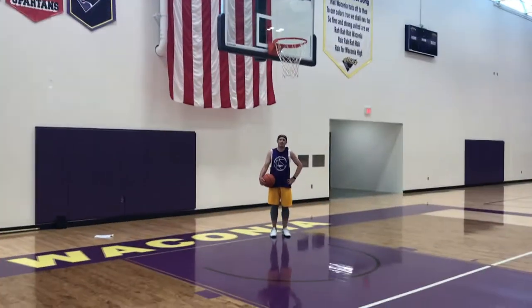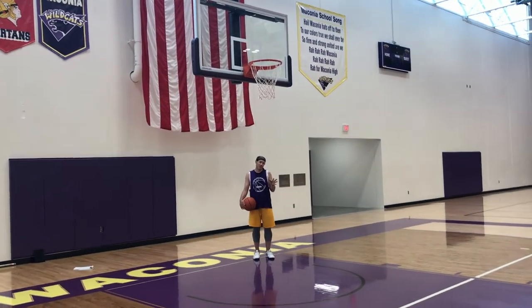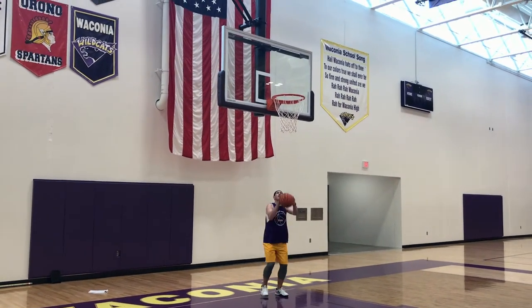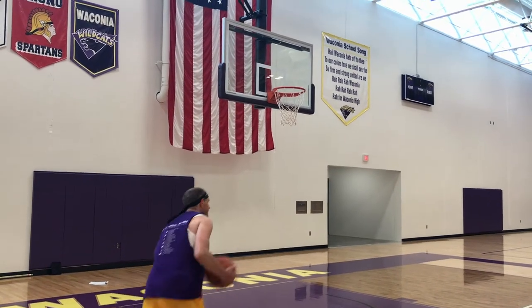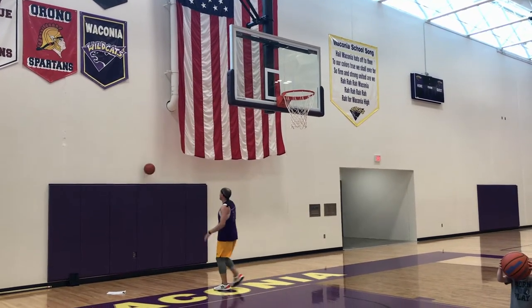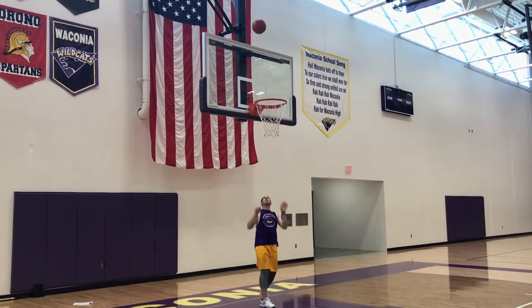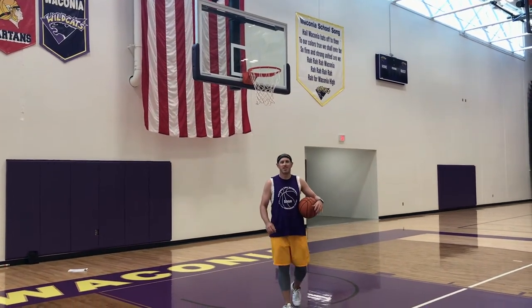One time in sixth grade I made this shot — you shouldn't have counted it — but it's a good horse finishing move: over the backboard and swish. It's a good way to work on your arc on your shot, just flinging it up there with the wrist. You've got to go up and over. So over the backboard, swish it — this is a horse finishing move; you just have to get good at it.